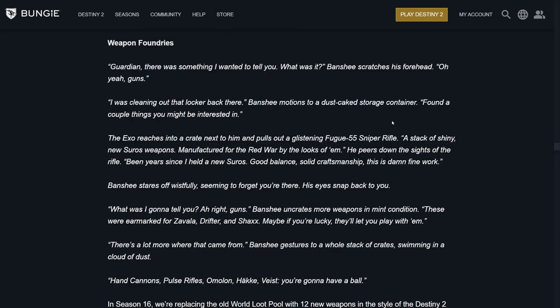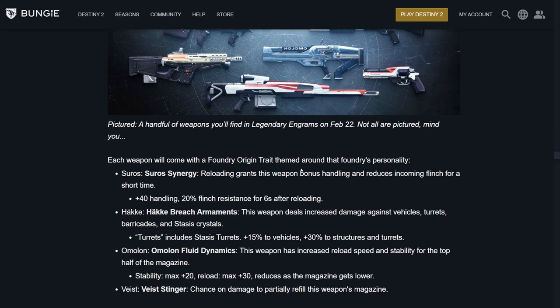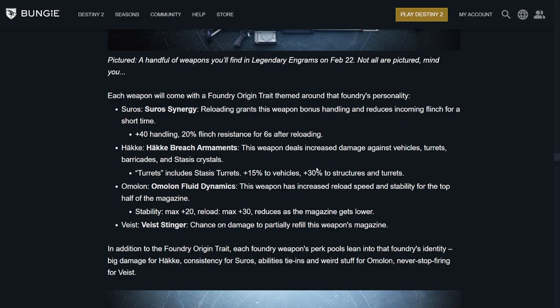Weapon foundries: in Season 16, they're replacing the Old World loot pool with 12 new weapons in the style of Destiny 2 Year 1 foundry weapon sets — three weapons each from Suros, Omolon, Hake, and Veist. Plus one weapon per foundry for each of Vanguard, Gambit, and Crucible. Each weapon comes with a foundry origin trait themed around the foundry's personality. Suros Synergy: reloading grants this weapon bonus handling and reduces incoming flinch for a short time — plus 40 handling and 20% flinch resistance for 6 seconds after a reload.